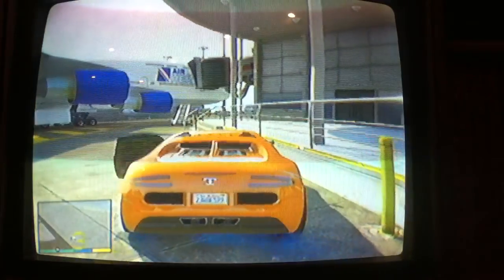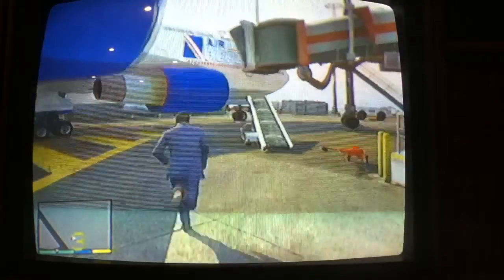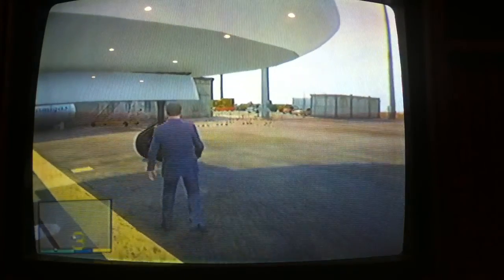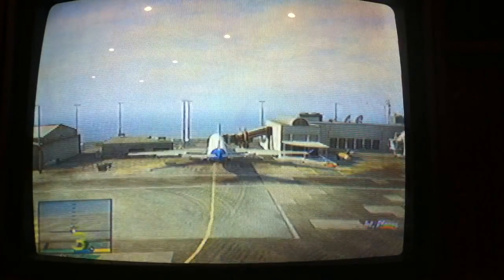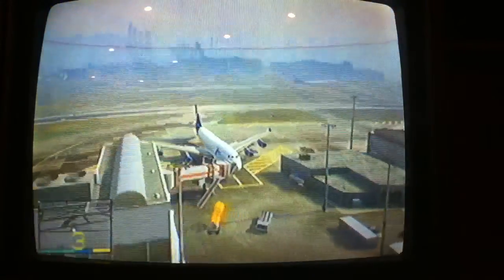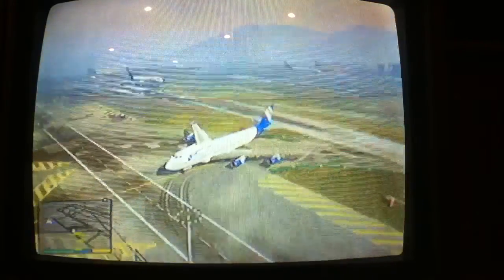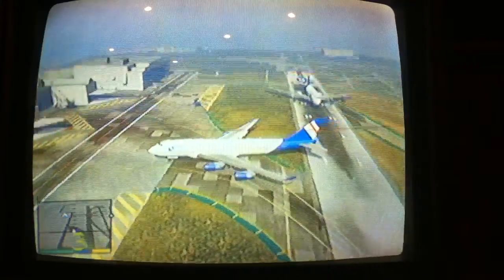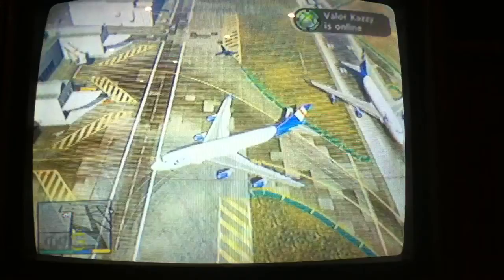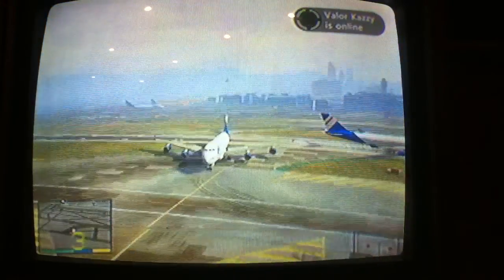So what you do is you basically just go up to it and press Y, and then it shows you that you just get into the airplane. It's nothing hard or anything — you just walk up to it, hit Y, you get an airplane. You don't get any stars for it.